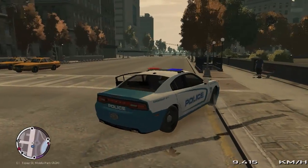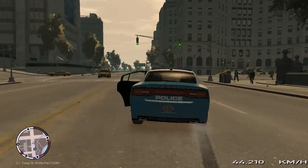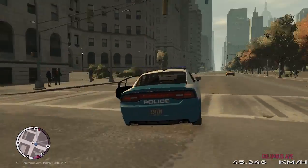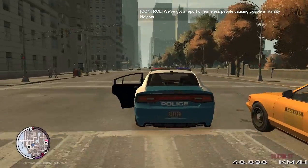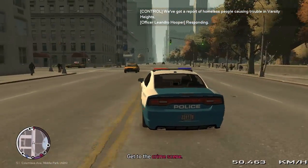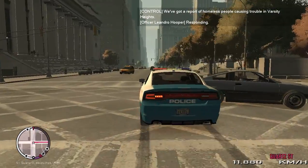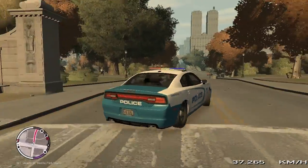You'll get the occasional radio chatter, which you'd be used to from normal LCPDFR. It's just S as normal — that'll shut my door. And sirens there, so that's all it was.